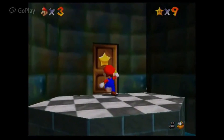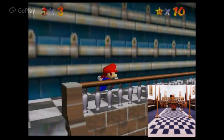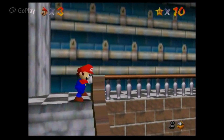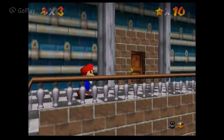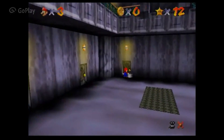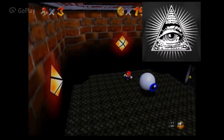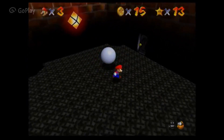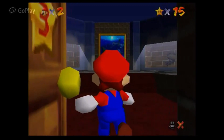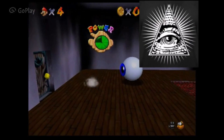Freemason floor again — it's all over the place in this game. When it's all the way through the game you know it's Masonic and they're purposely putting it in to program it into young kids' minds. You see the eyeball — that simulates the Illuminati. The eye, the satanic star, the Illuminati eye.